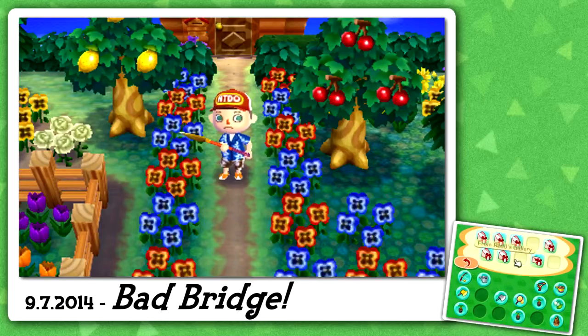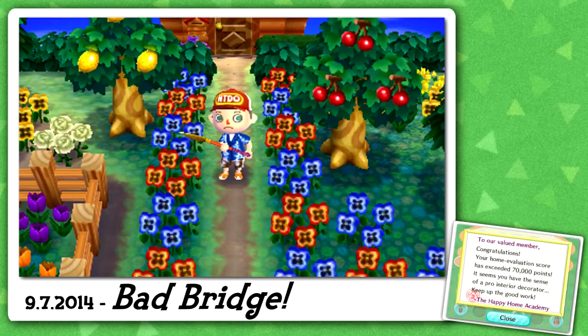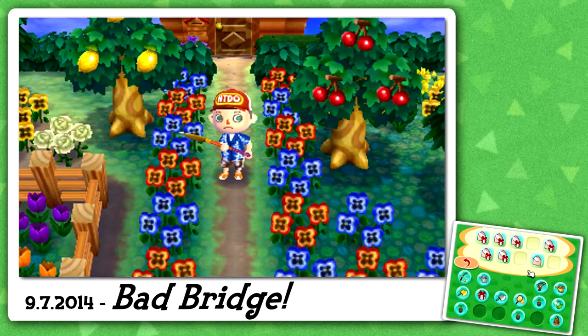We had a letter the other day from the HHA. It says: congratulations, your home evaluation score has exceeded 70,000 points. It seems you have the sense of a pro interior designer — keep up the good work. This is because I'm slowly filling up my Cabana series. And we get a gold HHA plaque — awesome. Throw that letter away.